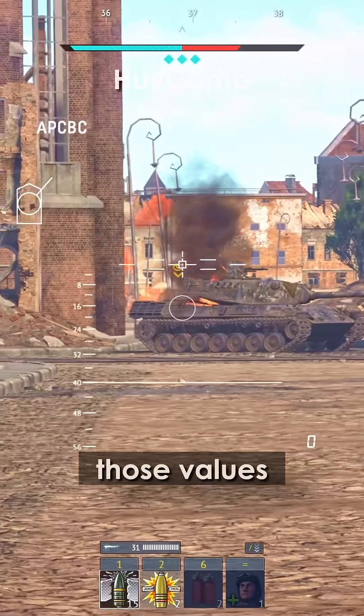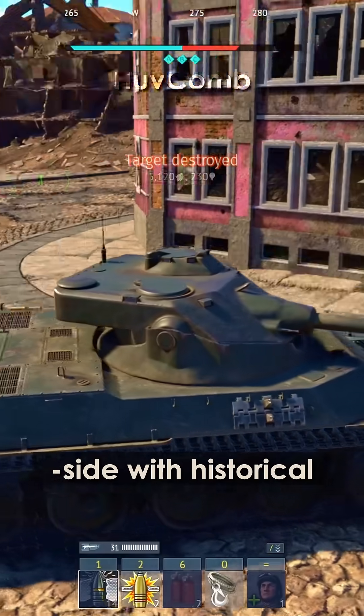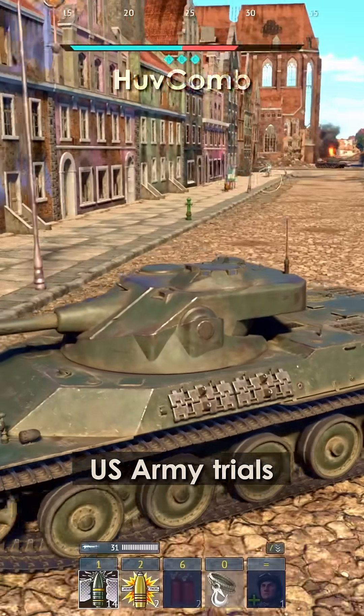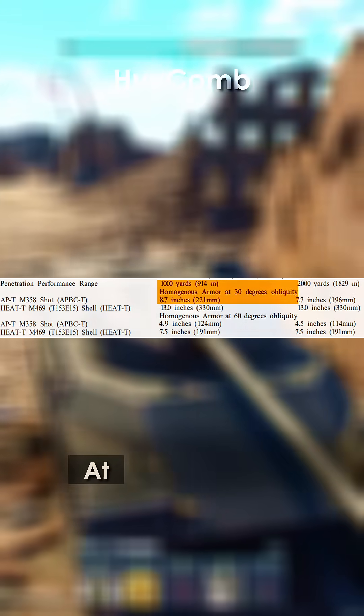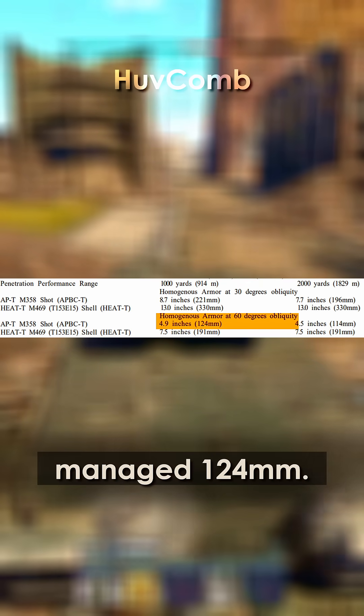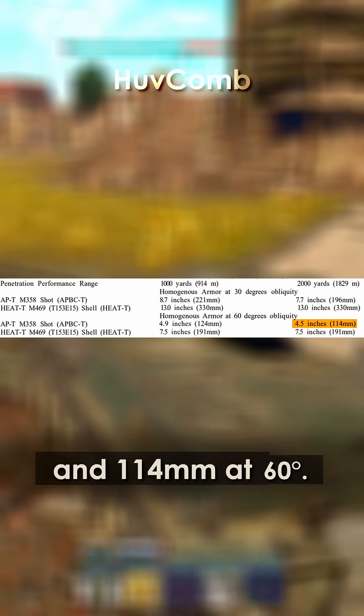On paper, those values aren't bad, especially for a post-war AP round. But when we put them side by side with historical test data, the difference becomes much more noticeable. U.S. Army trials from 1953 tell a different story. At 1,000 yards — 914 meters — and 30 degrees, the M358 achieved 221mm of penetration. At 60 degrees, it managed 124mm. And even at 2,000 yards, the numbers held up: 196mm at 30 degrees and 114mm at 60 degrees.